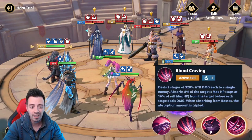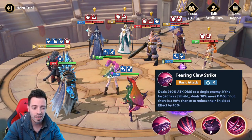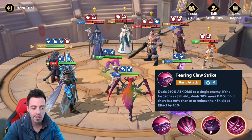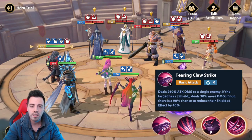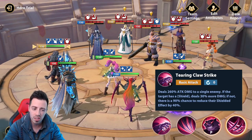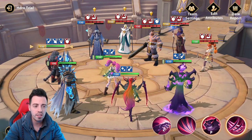We are gonna see how much he can heal himself using this skill. The basic attack deals 260% attack damage to a single enemy, and if the target has a shield, he's gonna deal 30% more damage. He also has a 90% chance to reduce the shielded effect of the target by 40%, which is pretty interesting in Tower of Mark and PvP. If you use him with Ben Austin, you just do a pursuit and reduce the shielded effect. This is insane.